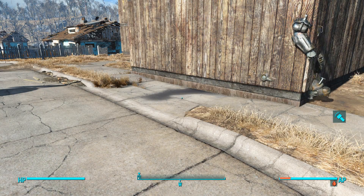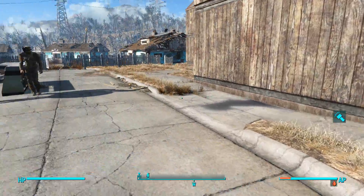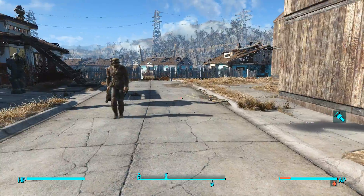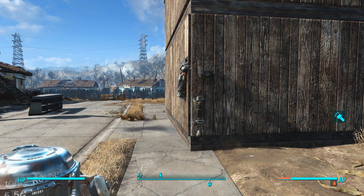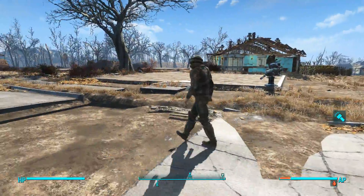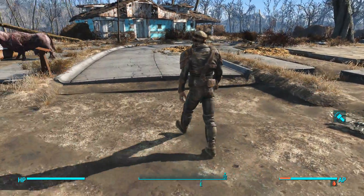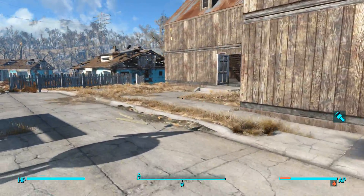Hey everyone, welcome back to episode 534 of Fallout 4. Don't mind the pallet — Dance is just walking into a wall. You decide: glass full, glass half full, half empty. This dude also looks super menacing as he's walking up into my settlement with full-blown raider gear.